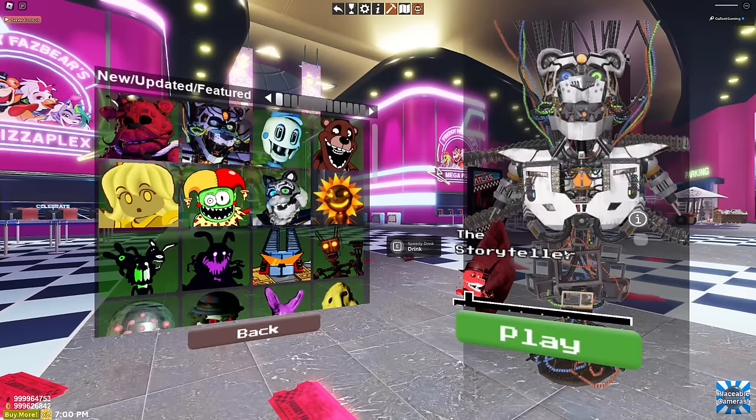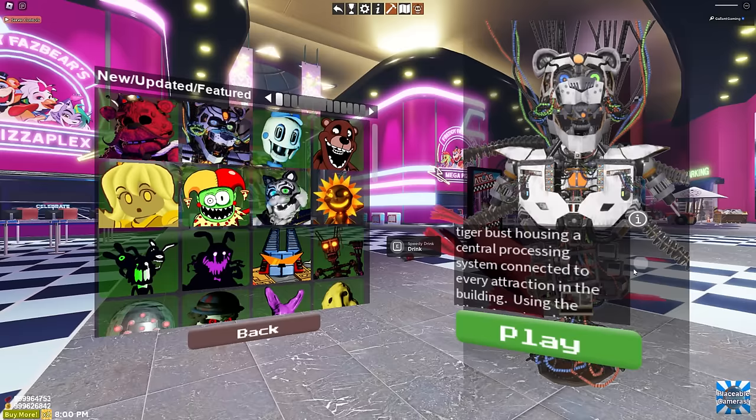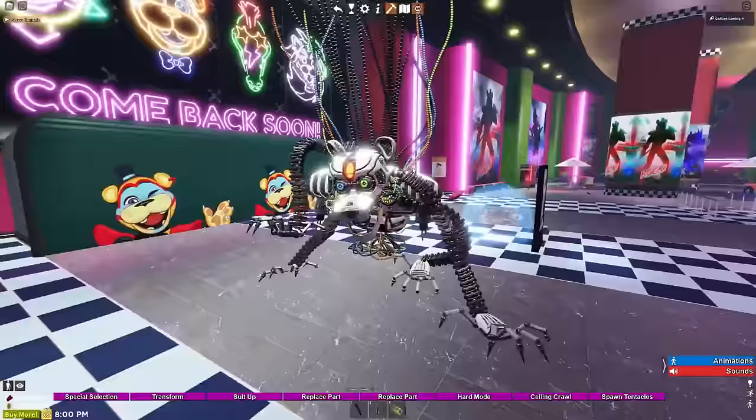The Storyteller - what is this guy from? He kind of looks like Tiger Rock; I'm assuming they're related. I haven't read the book. Residing within the fake Baobab tree inside the center of the pizza plex, Storyteller's large tiger bust houses a central processing system connected to every attraction in the building. Using the Mimic 1 protocol, it remixes stories and performances into new ones. But Mimic 1 amplifies and corrupts the characters, resulting in deadly consequences.